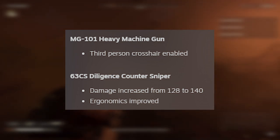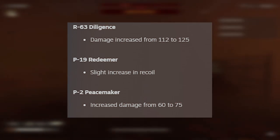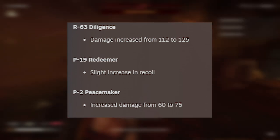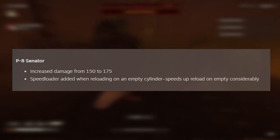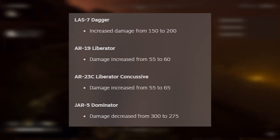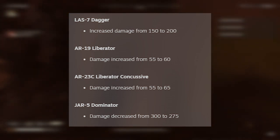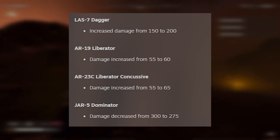Several small damage buffs: the CS Diligence Counter Sniper went from 128 to 140, the R-63 Diligence from 112 to 125, the P-19 Redeemer got a slight increase in recoil, the P-2 Peacemaker went from 60 to 75, the P-8 Senator from 150 to 175 with a speed loader added on empty cylinder reload, the LAS-7 Dagger from 150 to 300, the AR-19 Liberator from 55 to 60, and the AR-23C Liberator Concussive from 55 to 65.